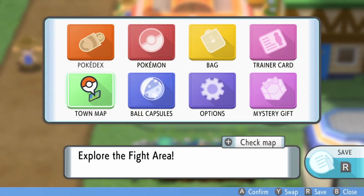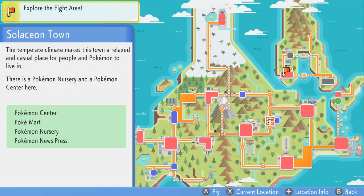Hey guys, MonkeyKinKiro here. Today we're going to be showing you how to find Unown in Pokémon Brilliant Diamond and Shining Pearl.